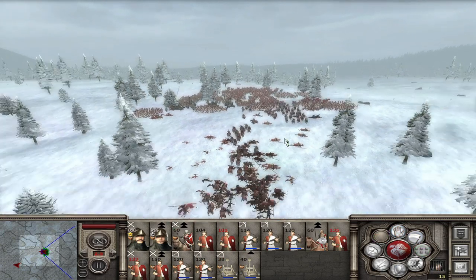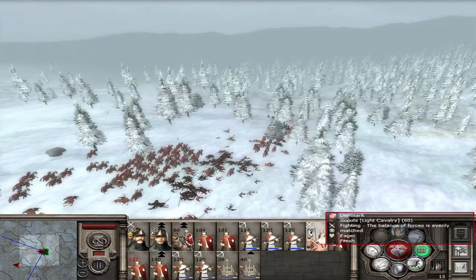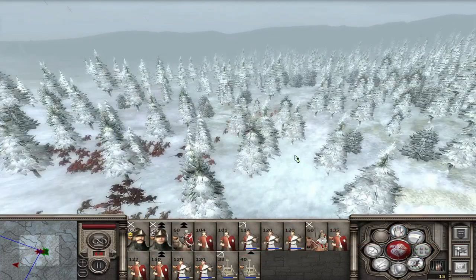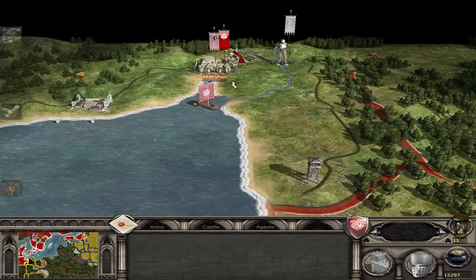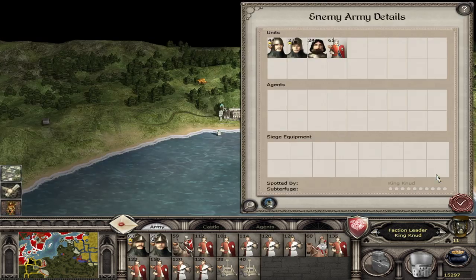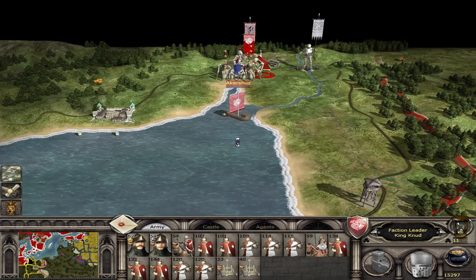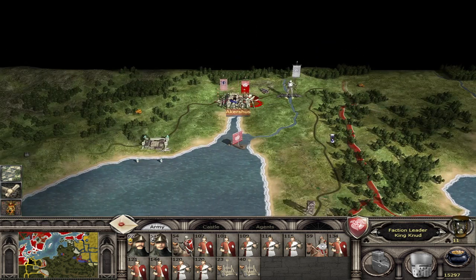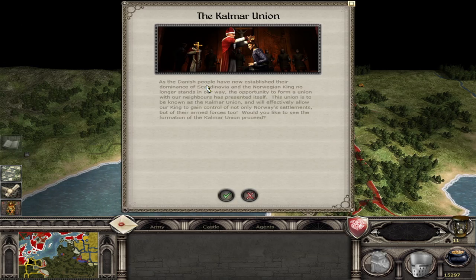Generally speaking, when you play Denmark, you kill the Norwegians before you take the Swedish settlements — or at least that's how I play. Do I recommend this in a campaign? Not really, because I'd actually advise that you just kill the Norwegians off, rather than focusing your campaign on taking specific settlements. To take those settlements as early as I did, you've kind of got to give up on other fronts, like your territory in Russia. I'd probably knock out Norway early on, take some of the rebel settlements, then knock out Norway, then take the rest.